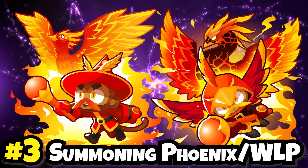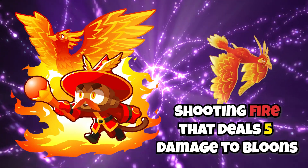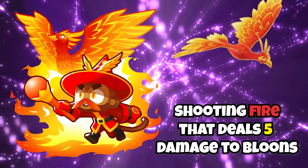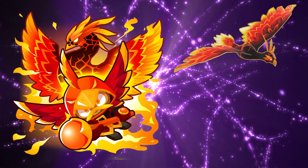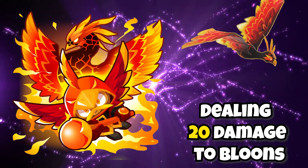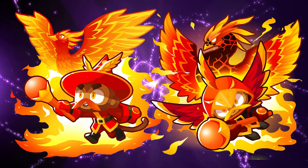At number three, we have Summon Phoenix and Wizard Lord Phoenix. Summon Phoenix's ability summons a phoenix that flies around the map shooting fire that deals 5 damage to balloons. Wizard Lord Phoenix has a permanent Summon Phoenix while also being able to turn itself into a more powerful phoenix, dealing 20 damage to balloons. These abilities are powerhouses, mostly used in black-bordering, and are quite resourceful in Contested Territory as well.